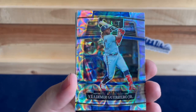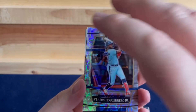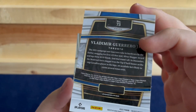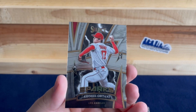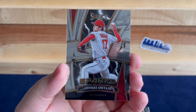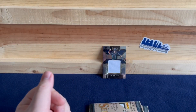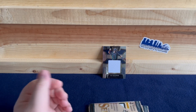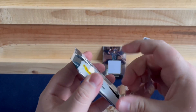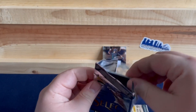Then we have a Vladimir Guerrero Jr. on the Scope. Let's see what's behind it — oh, Otani Sparks! This one is not numbered. A Shohei Otani Sparks — that's nice, the new 700 million dollar man for the Dodgers. So Otani Sparks, Guerrero Scope, and a patch. That was a good pack! With only three packs, you have to have some good stuff in there.